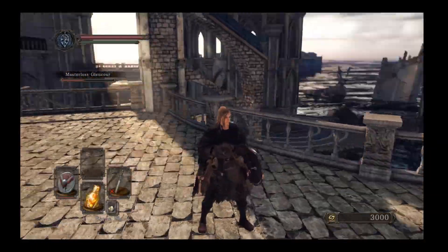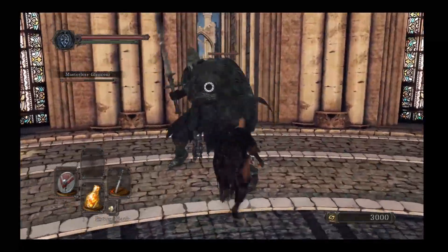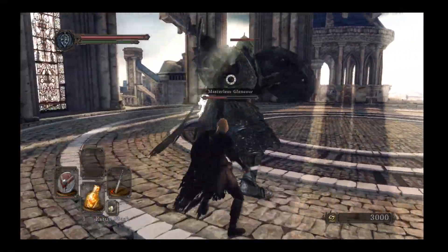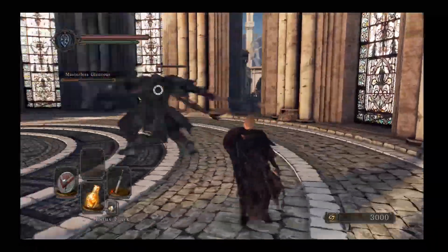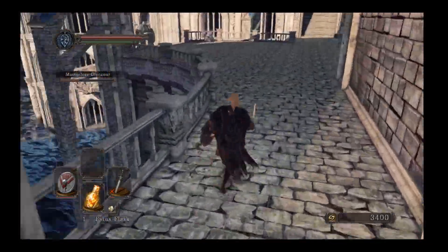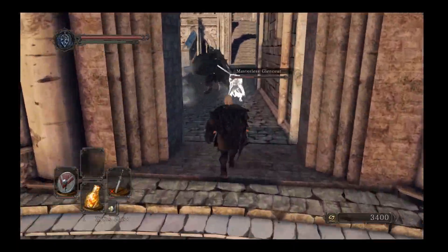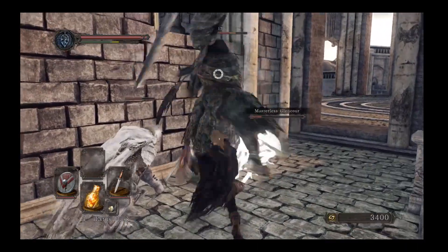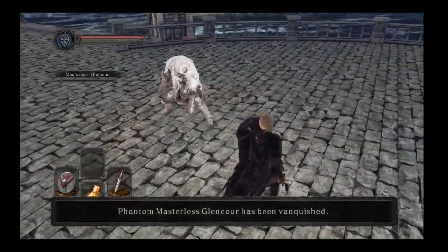Glencur chose to fight that knight down there, so we had to get the Ring of Binding, which can help you when practicing. Some of my failures I choose not to edit out so you can see how to reset. That's one of the reasons we get human effigies — in case we make mistakes we can always re-human. Glencur died and we're pretty much at the dragon, so we'll just finish these guys out.